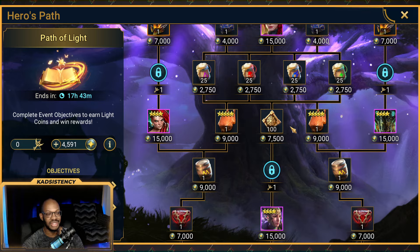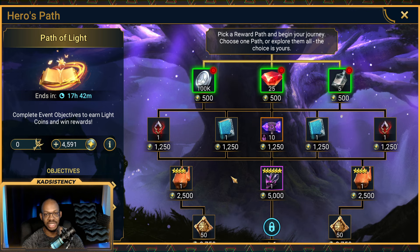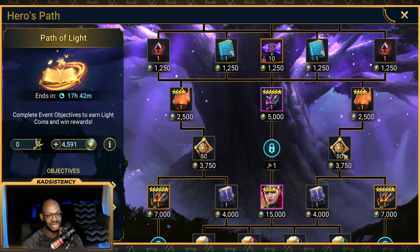I did happen to get lucky in the Deck of Fate. I ended up getting like four or five flips just by running campaign and some dungeons, and I happened to hit one of the Epic cards for 50 Titan points. I had planned to skip the entirety of the Deck of Fate — which was 150 points up for grabs — but I managed to get 50 out of there. Looking at the Titan event, we're at 1,700 and only need 50 more points, which is much, much cheaper.